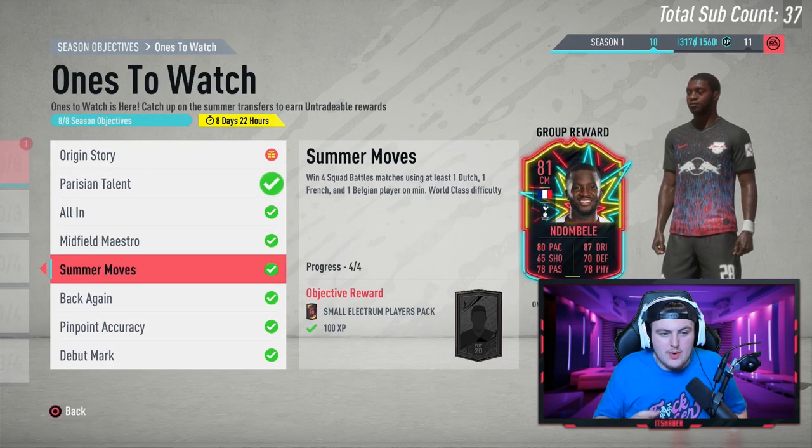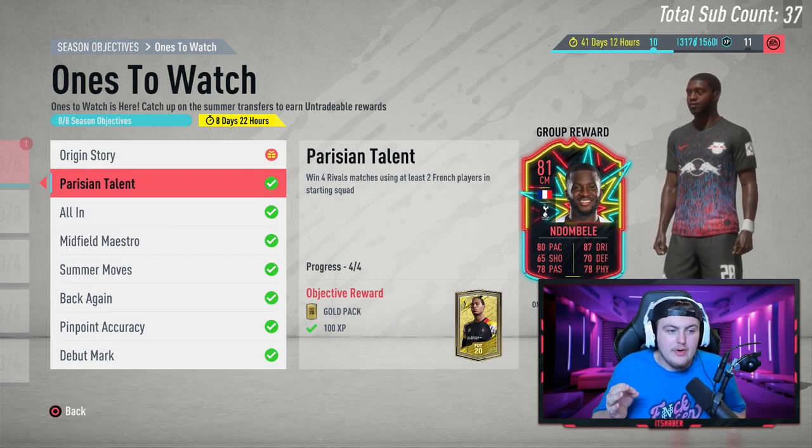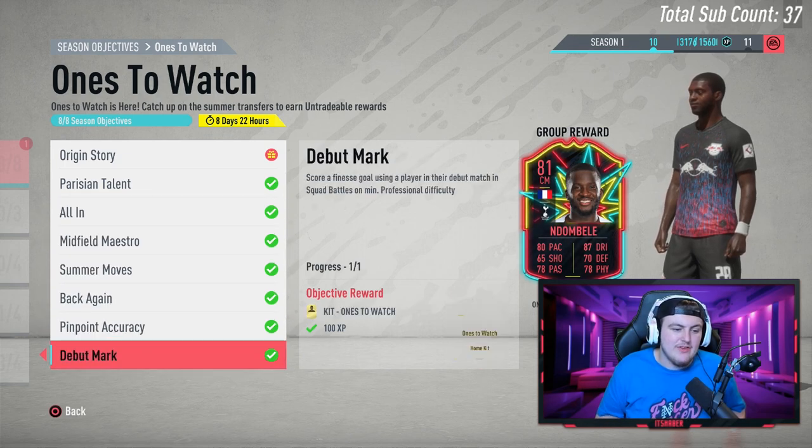It doesn't show in order, but we have eight different season objectives: Origin Story, Parisian Talent, All In, Midfield Maestro, Summer Moves, Back Again, Pinpoint Accuracy, and Debut Mark.